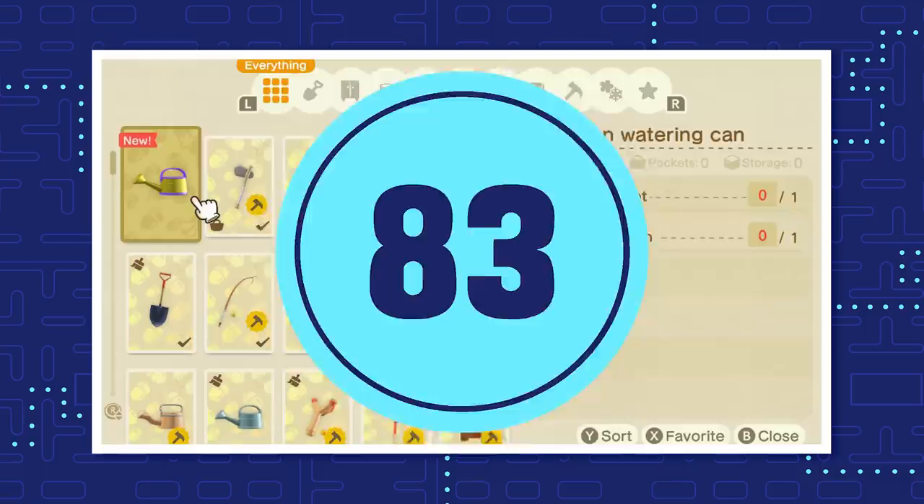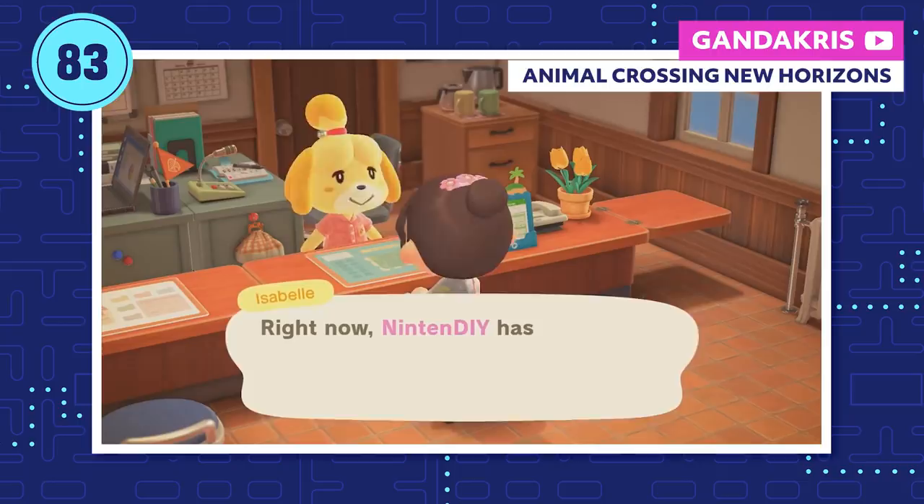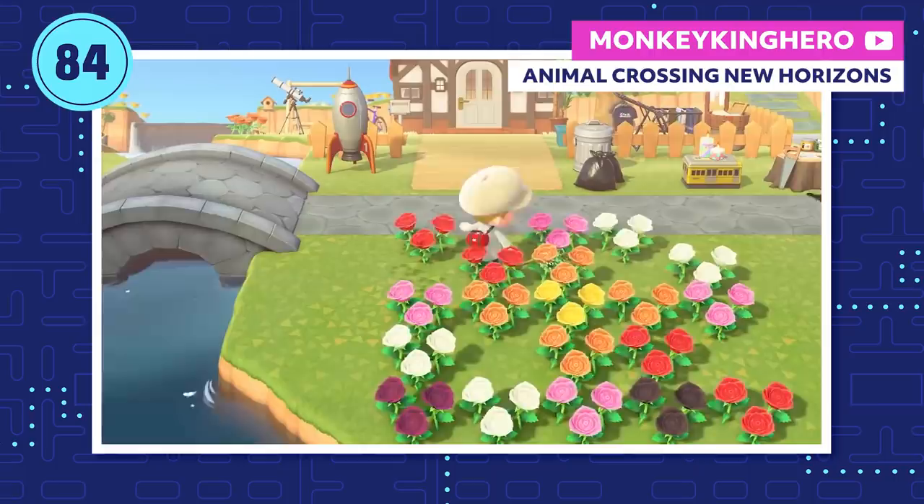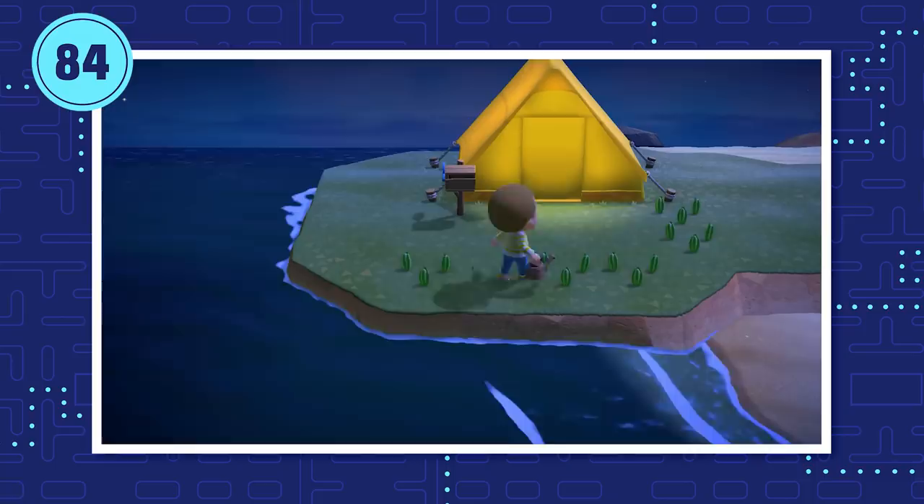And then there's the golden watering can. One beautiful day, you'll ask Isabelle about your island's rating. She'll let you know you've finally achieved five stars, and she'll give you the DIY recipe for the golden watering can as a token of your achievement. With the golden watering can, you'll be able to water nine flowers at once — just stand on one, have two on your sides, and six in front of you. Boom, that's nine flowers in one go. It sure is an upgrade from that pitiful flimsy watering can.